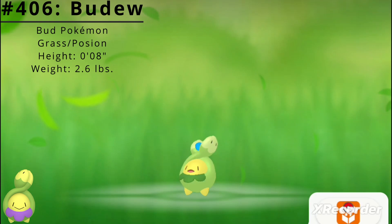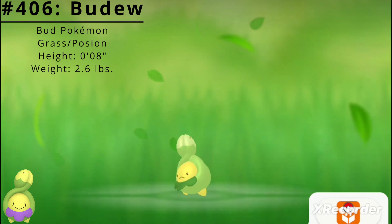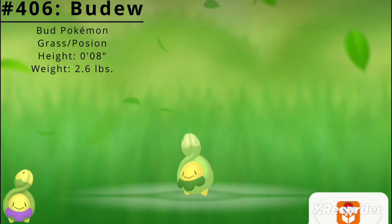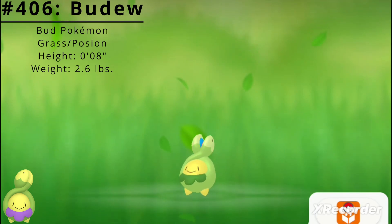Budew has access to two standard abilities. The first is Natural Cure, which makes the Pokémon's status conditions get cured when it switches out. The second is Poison Point, which makes contact with the Pokémon may poison the attacker.